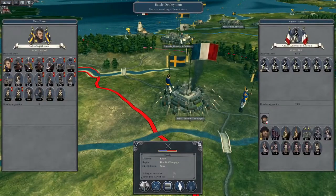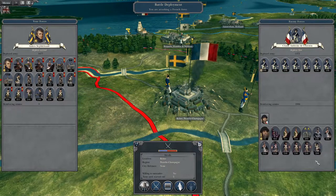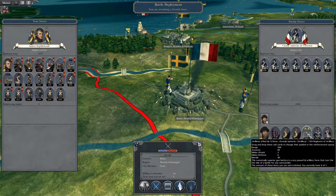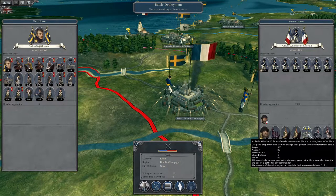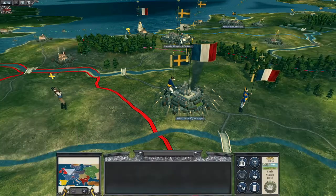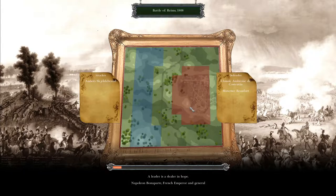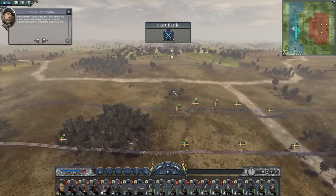We're going to be facing off against a garrison mostly made up of militia, with a reinforced army under the command of Maxsense. They've got some pretty good units: a grand battery of artillery with a lot of firepower, plus a massive brigade of cuirassiers heavy cavalry. We're going to have to be careful on this one.